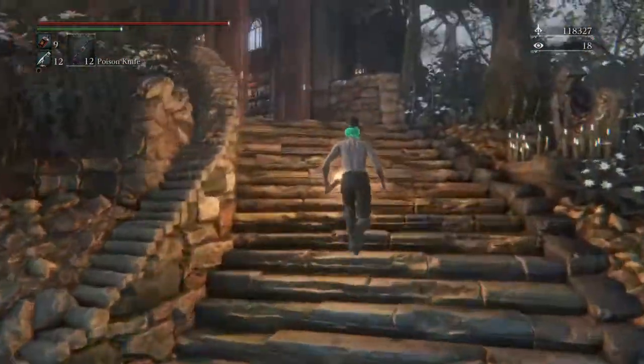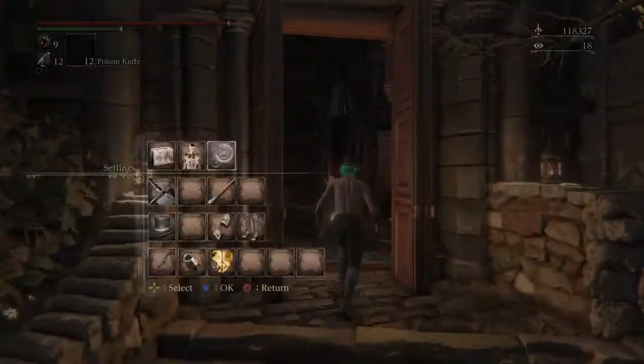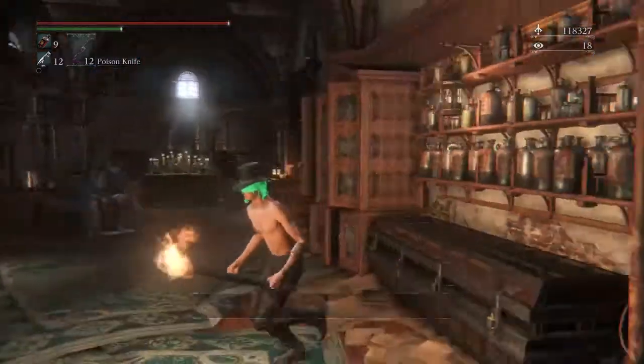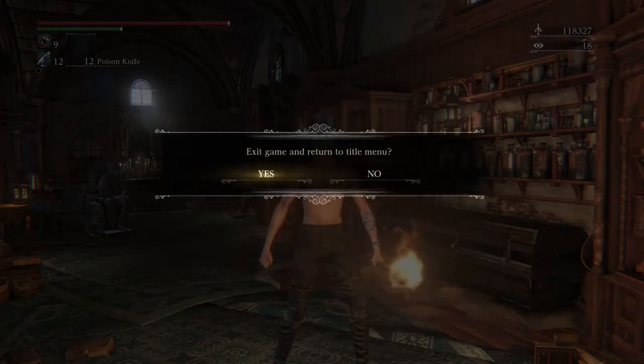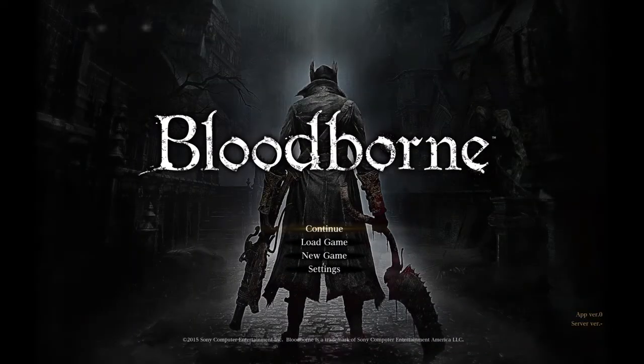Alright, I'll show you the beginning — what I was talking about earlier. I'll show you the whole guide so you guys won't be confused. When you go to your character, if you look at the bottom right it says app version 0 — that's what you want.